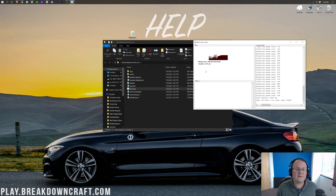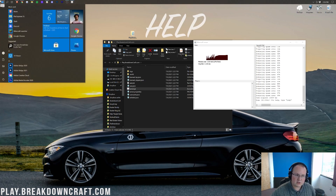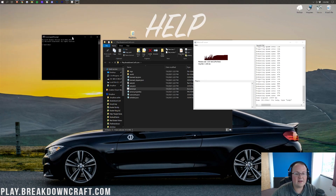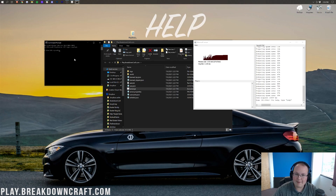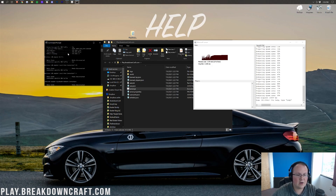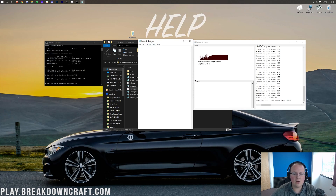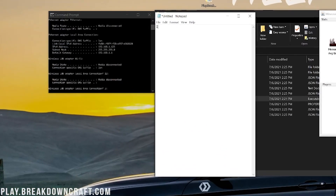If you can join your server but your friends can't, the issue is likely with your port forward. To test joining, click the Windows icon and type CMD to open Command Prompt. In Command Prompt, type 'ipconfig' — I-P-C-O-N-F-I-G, all one word — and hit Enter. That will give us a bunch of information. We need two numbers: the IPv4 address and the default gateway. Open up Notepad and copy those over. For me, my IPv4 address is 192.168.1.123 — yours is probably a different number, that's why we're copying it.